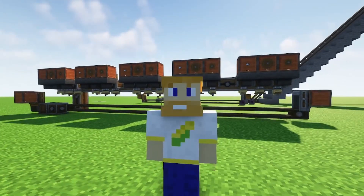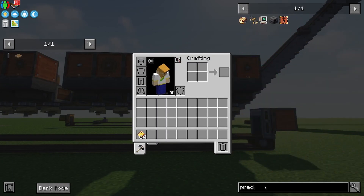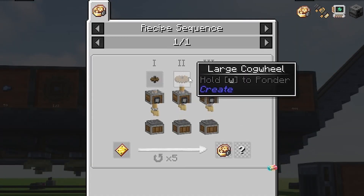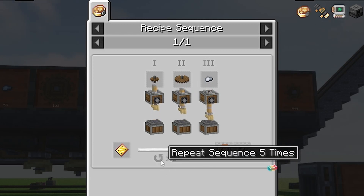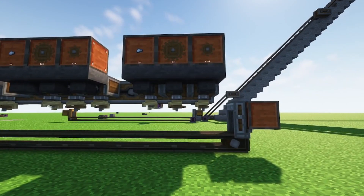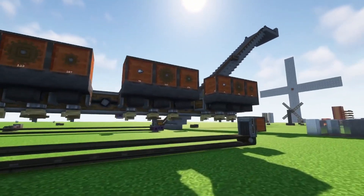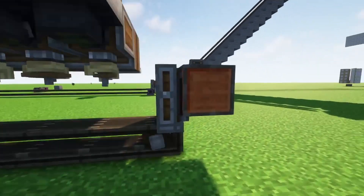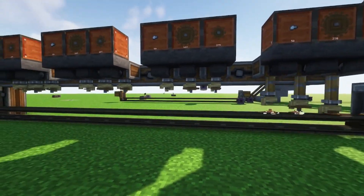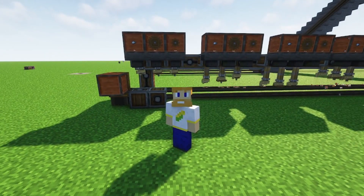Hello and welcome. Today we're going to be talking about precision mechanisms and how to automate them. If you look up precision mechanisms, you'll see the sequence: small cogwheel, large cogwheel, and then iron nugget, and at the bottom it says repeat sequence five times. So we need to do this sequence five times. We could set up something like this which takes 15 deployers, 15 hoppers, 15 chests and/or drawers — a very long sequence. It would work, going straight through, but this seems like an absolute waste of time and resources.